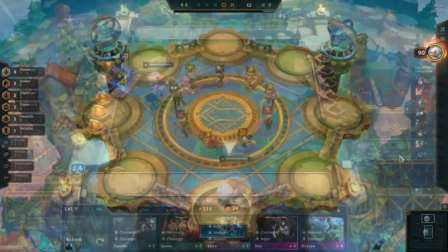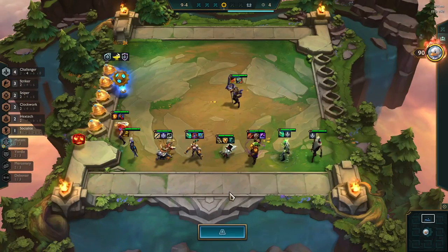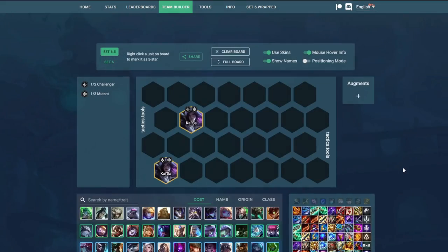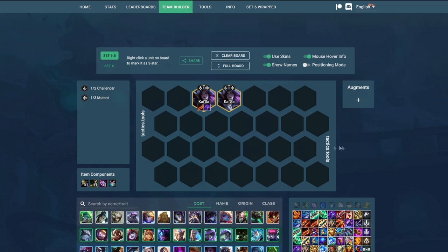It will still drop off the unit, and this is the important part. From time to time you're going to be in a situation where you take a unit with a spatula from the carousel, or it might even have a completed Tactician's Crown and you don't want that item — you want the unit. If you end up building the Tactician's Crown on something like a Kaiser that you pulled from the carousel, you can utilize this mechanic to remove that item from the unit. Those were the seven different ways of utilizing Reforge — I hope you learned something, and see you next time.